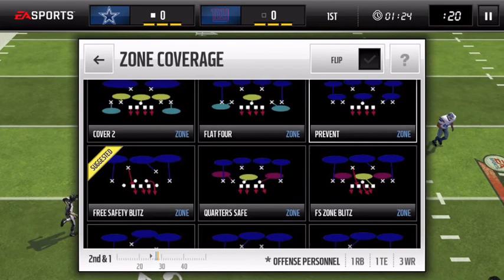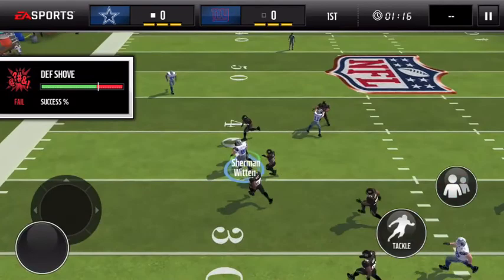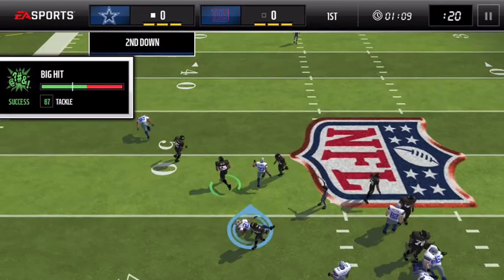Big news in NFL free agency — my Giants got Brandon Marshall, which is pretty sick. We've got a solid wide receiving crew with Odell, Marshall, and Sterling Shepard. The issue is with the offensive line and halfback position. Not sure if we'll be able to get AP to come to the Giants, but he might be a bit washed up anyway. Maybe Isaiah Crowell or Danny Woodhead wouldn't be bad.